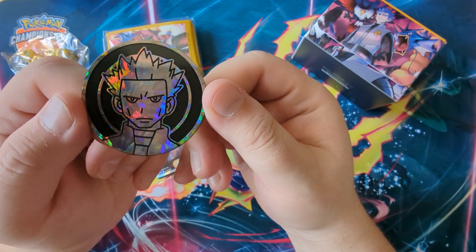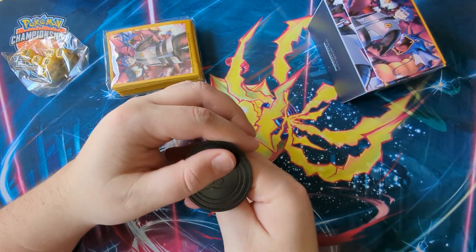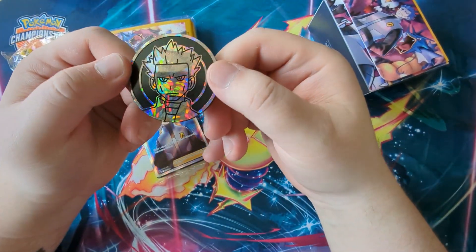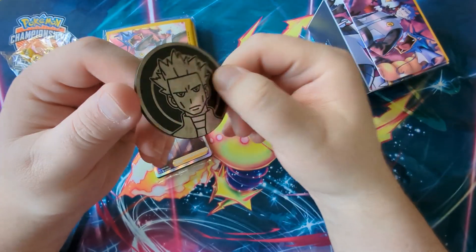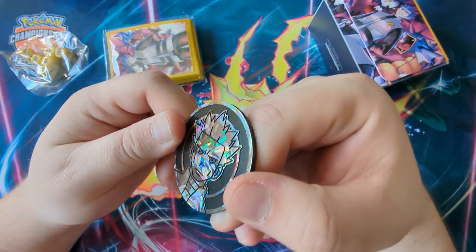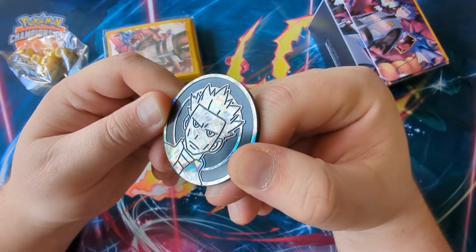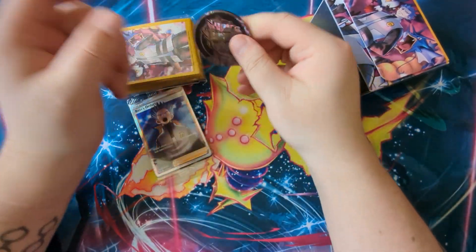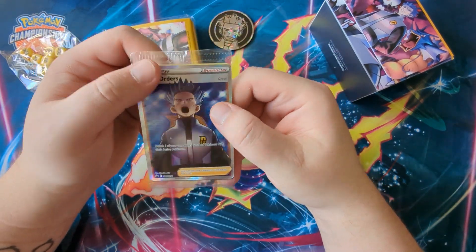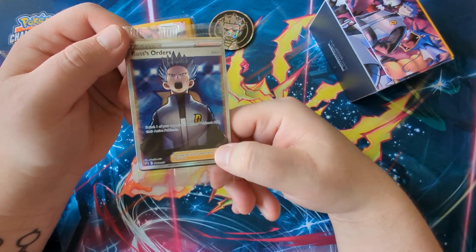We get a yellow holographic coin for flipping — I just smacked the camera a little. It's a Cyrus coin. I'm not going to use this because you always prefer to roll to randomize in tournaments, but it's very sparkly as you can see, catching the light there and reflecting off my office.